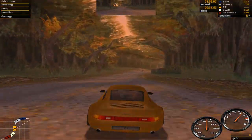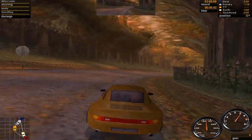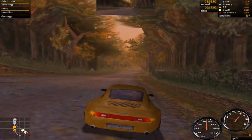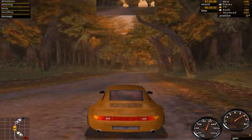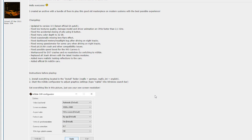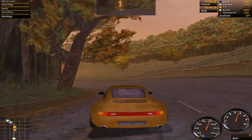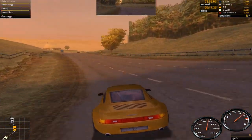So now the game has installed. We now have to download some fixes in order to get the game running, because in its current state the game is unplayable. Everything I mention will be linked in the description. First, we have to download the Porsche Unleashed Complete Patch by Turngate. This updates the game to the latest version as well as fixes a whole bunch of issues and even adds in all the official addon cars.